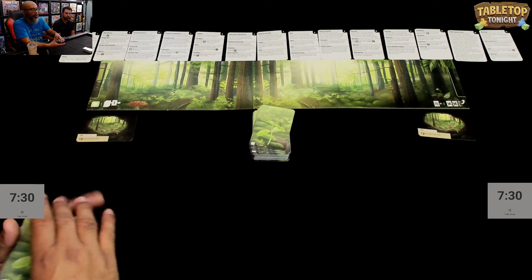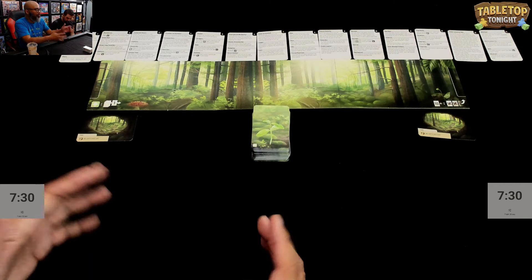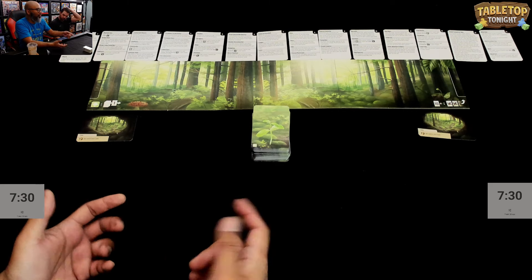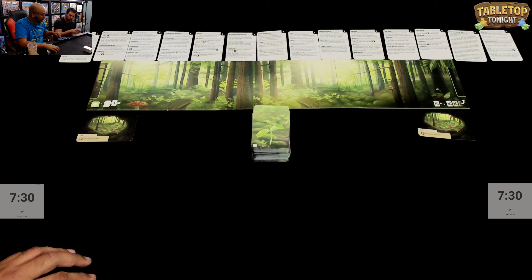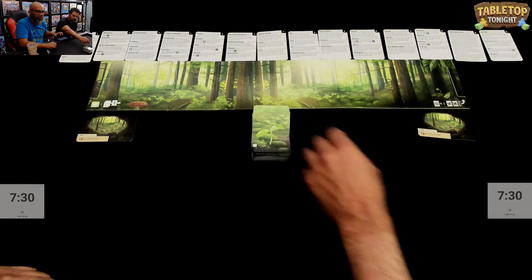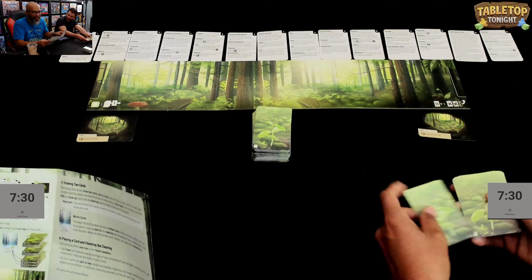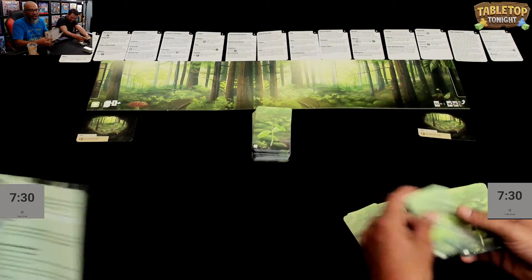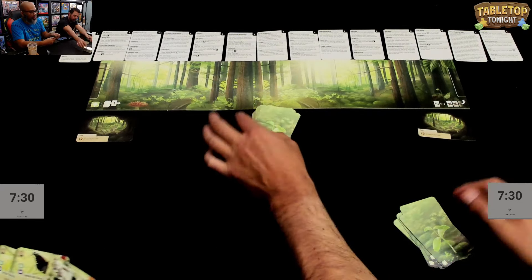We're giving each other seven minutes thirty seconds — fifteen minutes total — and three timeouts each. If you have a rules question, you can hit timeout. Everyone draws six cards to start. If none of them are a tree, you can reveal your hand, mulligan, and draw new cards so you at least have a tree.